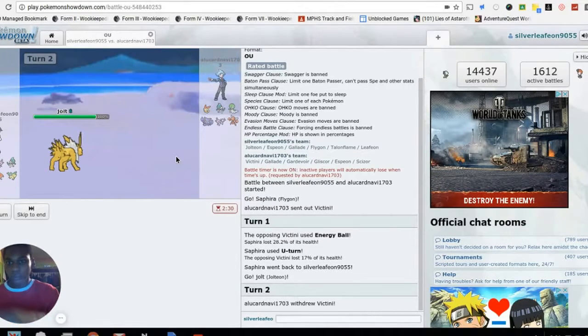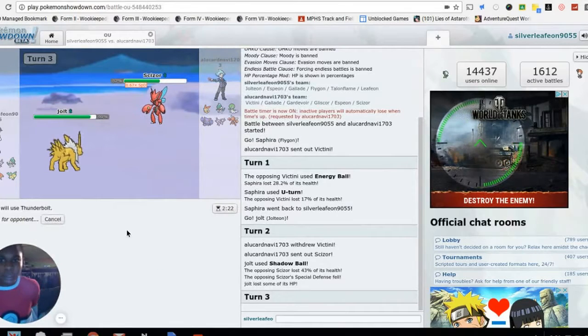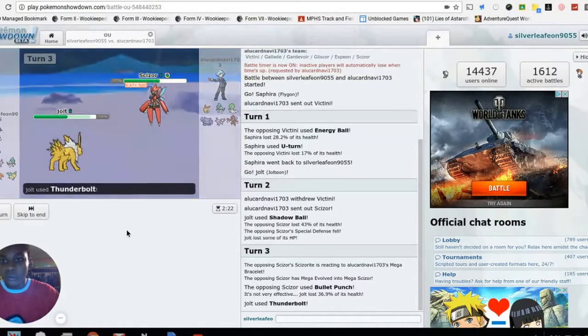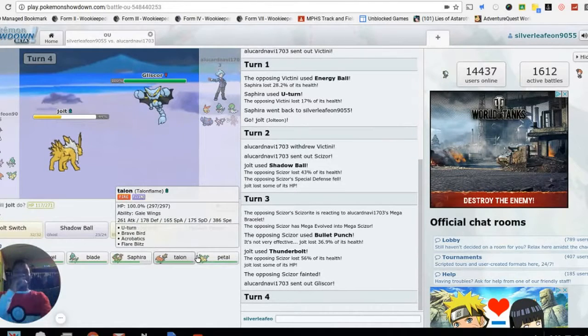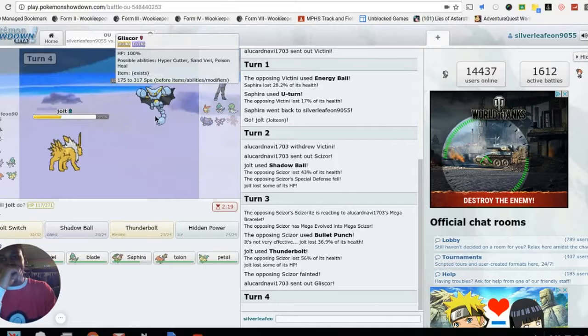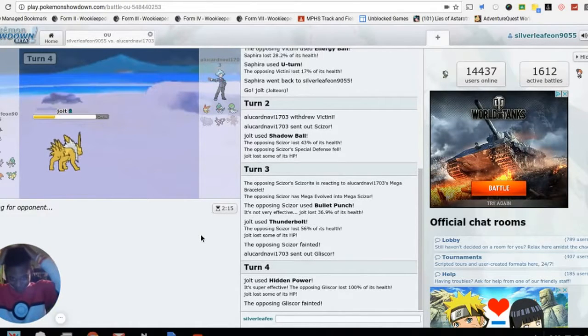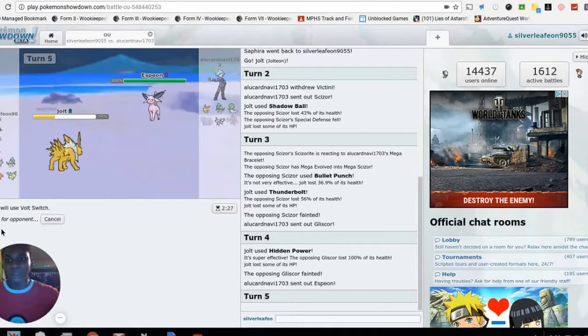He switches out to Clawitzer — that's fine, neutral damage. I go Thunderbolt. Special Attack drop — that's a KO right there. Bullet Punch does nothing because I'm resisting it. This team is putting in work today! He knows I have Shadow Ball so he's not sending out either of his psychic types. He sends in Gliscor anyway — Hidden Power Ice gets the KO. Jolteon is putting in work and I want to conserve it, so I'm switching out.